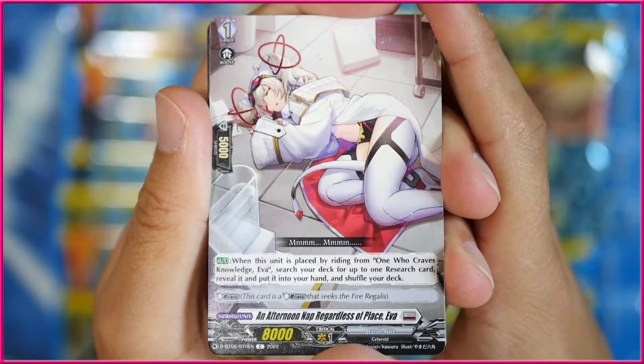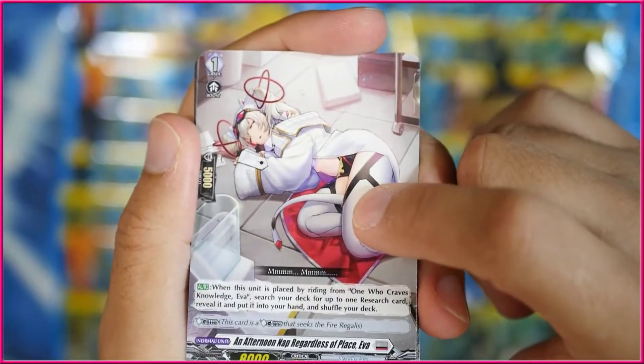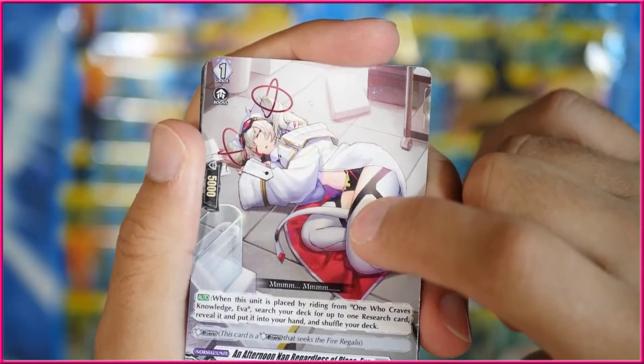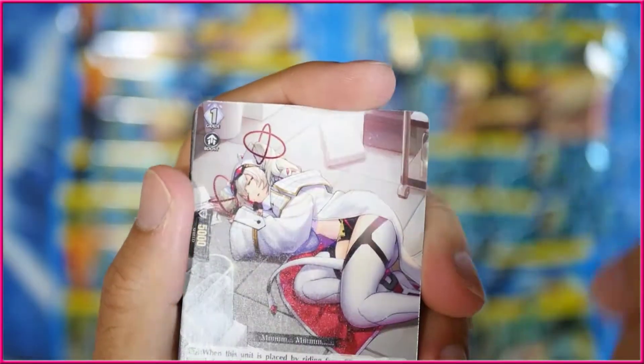When this is placed by riding over The One Who Craved Knowledge Eva, the Grade Zero, you can search your deck for up to one research card, reveal it, put it into your hand, and shuffle your deck. I actually did a video going over all of the new Kraycross Epic ride lines — the ones that are not The End, PBD, and MLB. If you want to check that out, that'll be in the i-card up here somewhere.